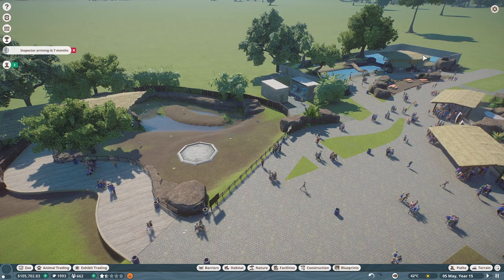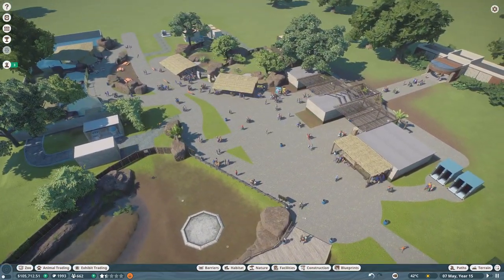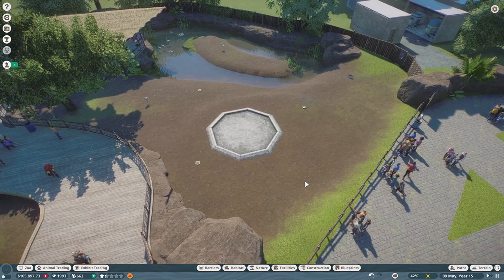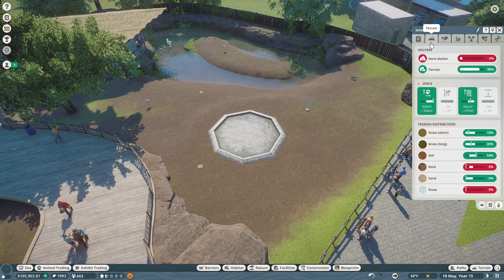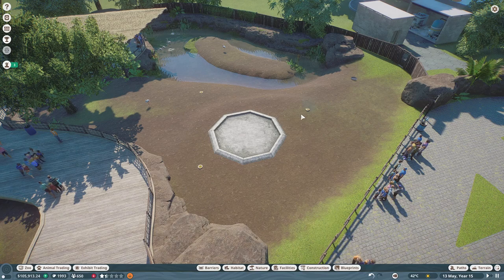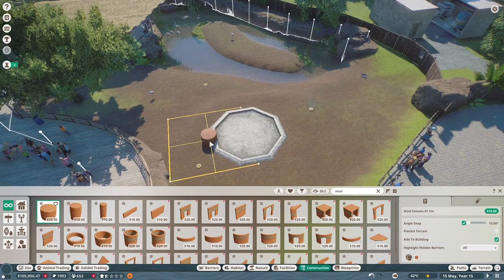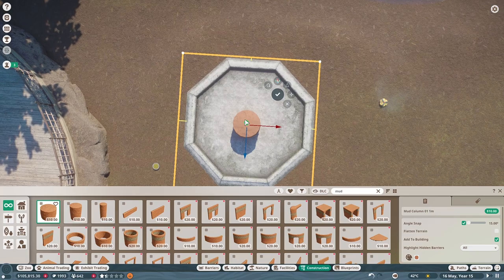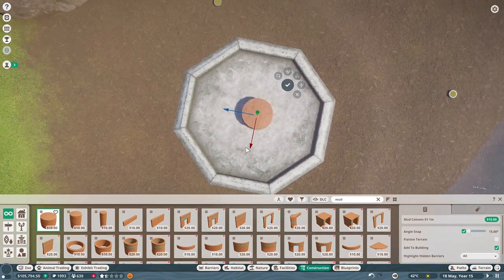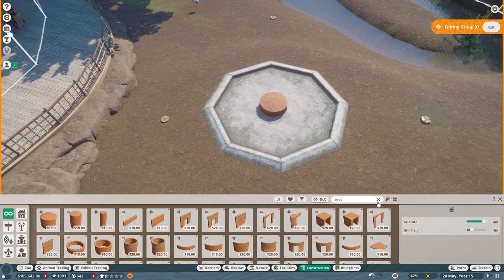I'm thinking today I really want to focus on the otter habitat but I also want to focus on the flamingo habitat, and I'm also thinking we should just finish up something. These guys need a hard shelter — their welfare is still okay without it but it'll really help. Let's see... we did unlock the mud pillar! Yes, let's see what we can do with this and see if we can get it in the center to make a beautiful little covered space.